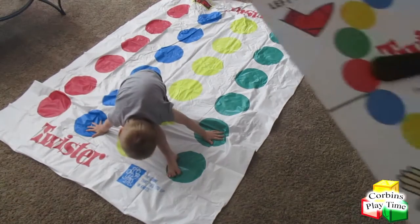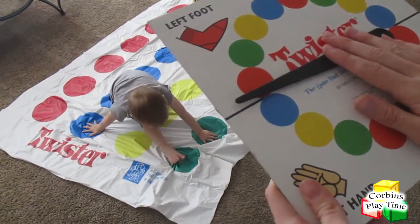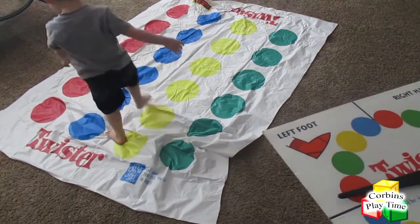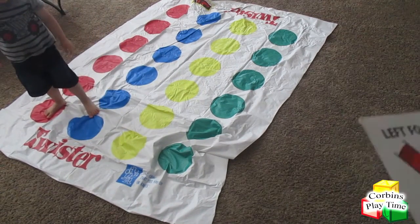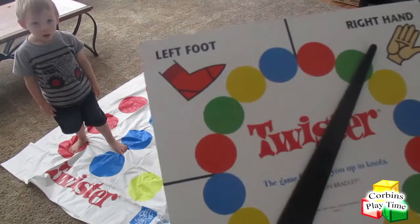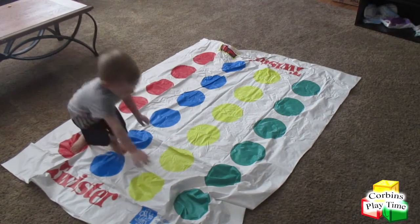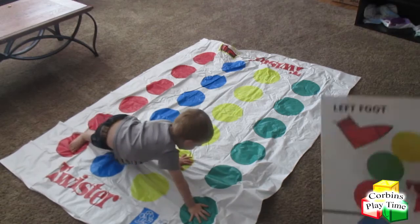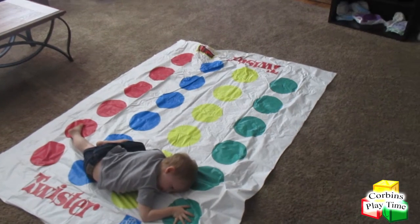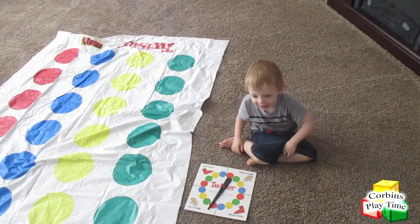You're doing surprisingly good at this. Ready? Left foot red. Left foot red. She's like, I'm done with this. Alright, you want to start over? Yeah. Right hand on green. Put your right hand on green. Now put your left hand on red. Corbin, you just lost! It's my turn.